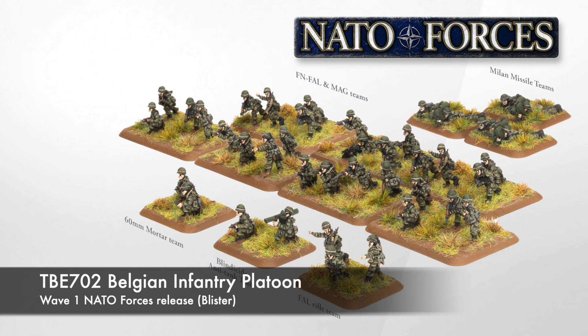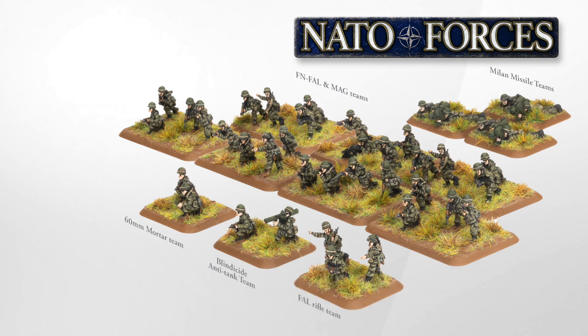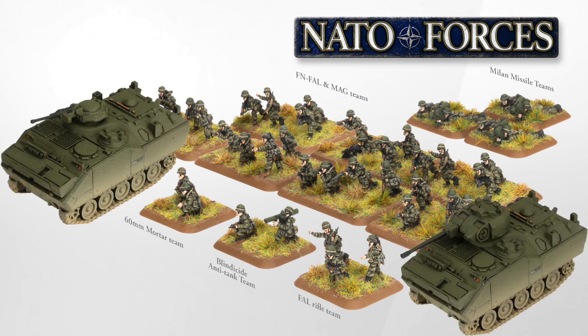This blister is due out in the first wave. The blister contains 41 figures, enough to field 7 FN-FAL rifle MG teams, a rifle command team, a 60mm mortar team, a Blindicide or Apalas anti-tank team, and 3 Milan missile teams. These figures are designed to be used with the Belgian Mechanised Infantry Company, and can be mounted in either AIFVB or M113 Armoured Personnel Carriers.